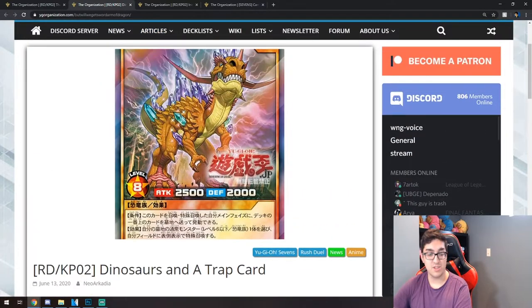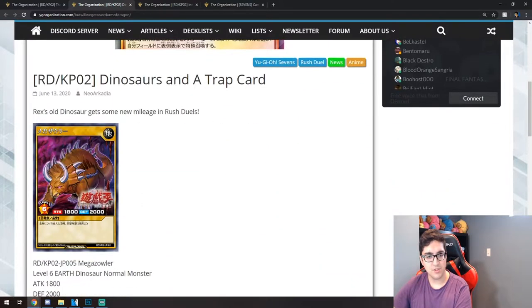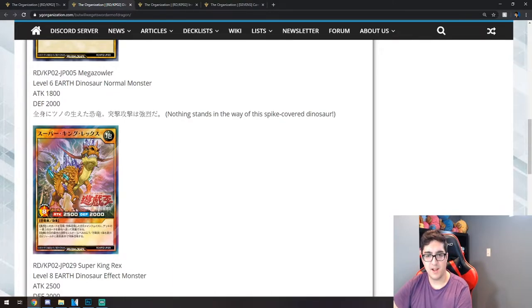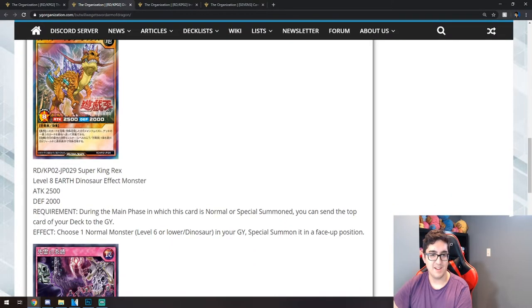We are looking at some dinosaurs — everybody loves dinosaurs. We have a regular Mega Zowler, a card used by Rex Raptor. It's a vanilla level 6 Earth monster with 1800 attack and 2000 defense — just a tribute summon. I don't think it's too worth it to have this card in your deck unless the other cards do something crazy.